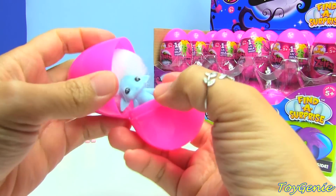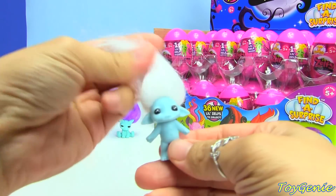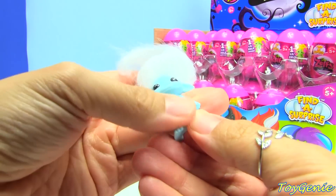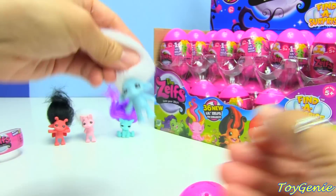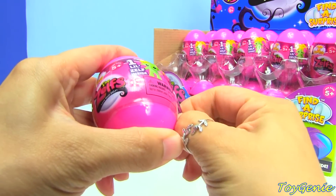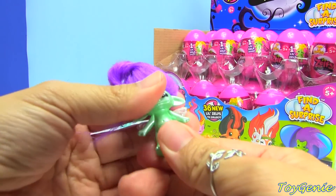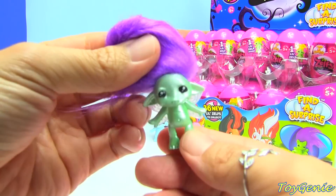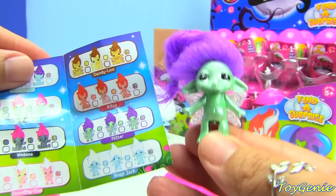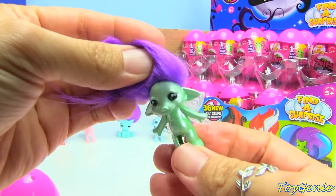Each one of these eggs comes with one of these collector's guides, but I'm not going to take it out on all of them. This one has white hair and is called Snapjack — also a standard finish. Oh yay, this is a pearl finish! I thought this was going to be the pearl finish Catsby, but it's not. This one is actually the pearl finish Flitter, and it's super shiny.